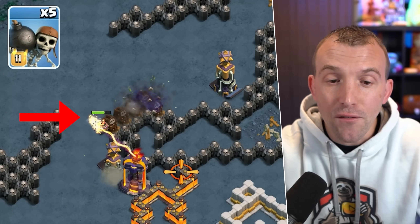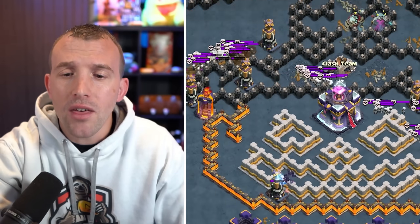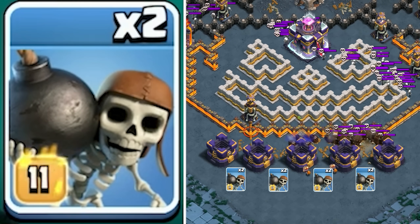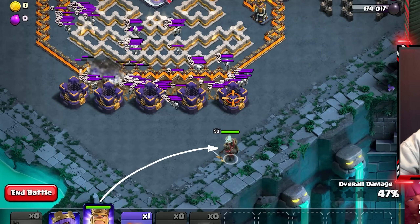One wall break to the left inferno, but a little bit more north. Then at the bottom, if you have three or four wall breaks left over, place them in between each of the gold storages. Your Barbarian King goes to the bottom right gold storage.